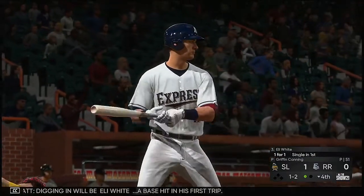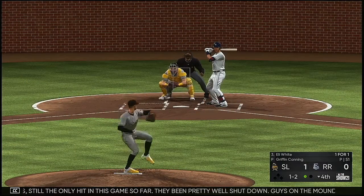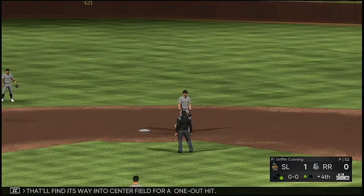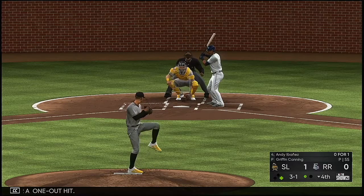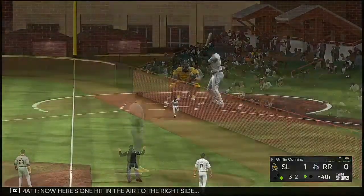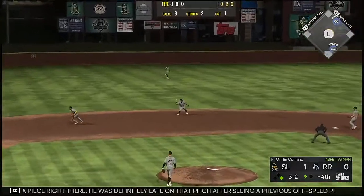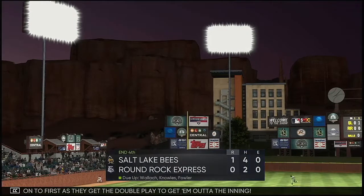Digging in will be Eli White — a base hit in his first trip, still the only hit in this game so far. The guys on the mound have really controlled the whole outcome up until this point. White finds his way into center field for a one-out hit. Now stepping in at third base: Andy Bunyan. A ball in the air to the right side — foul ball. He was definitely late on that pitch after seeing a previous off-speed pitch. To second for one, on to first — they get the double play to end the inning.